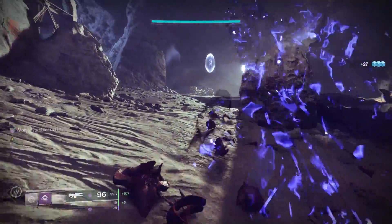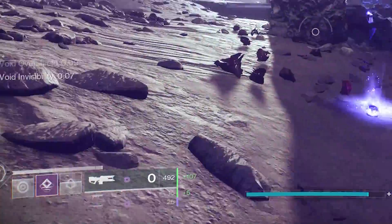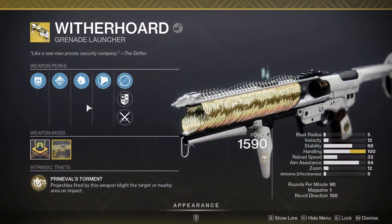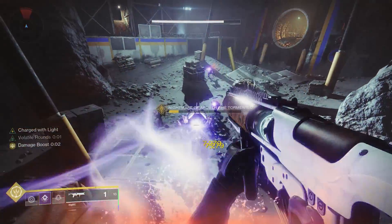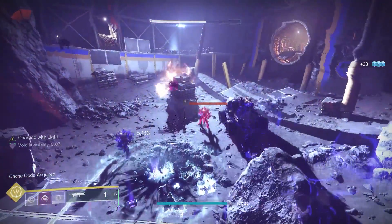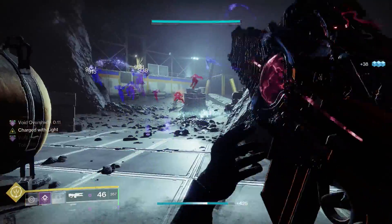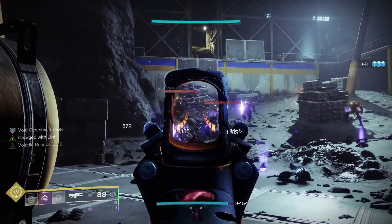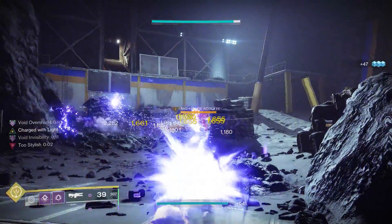It doesn't matter that it takes special ammo. A little thing that some people may not know: if you use two special weapons, your heavy drops are massively increased. So what I do is run Witherhoard with a sword, so you're actually running two special weapons. Because you're going to get heavy drops more consistently from using two special weapons — it's a mechanic that's been in the game for quite a while — your Lead from Gold is going to work perfectly with this setup.